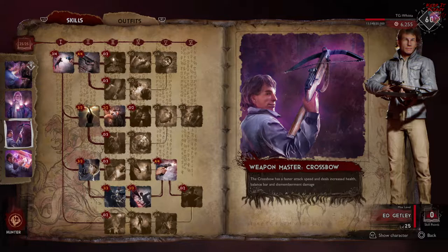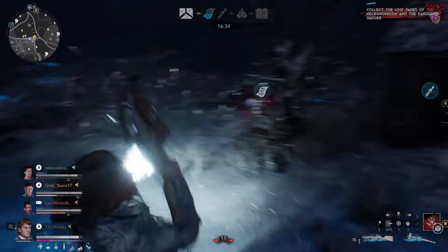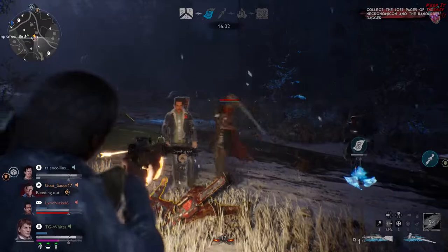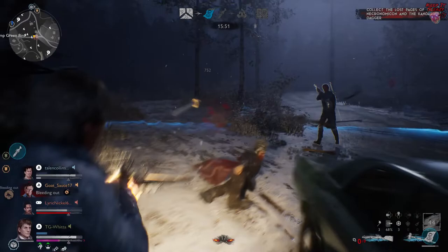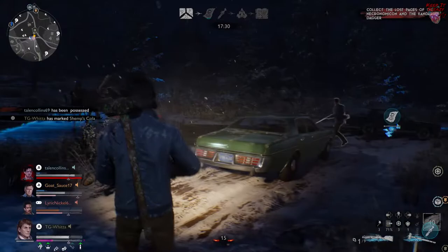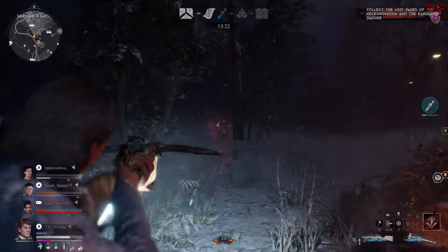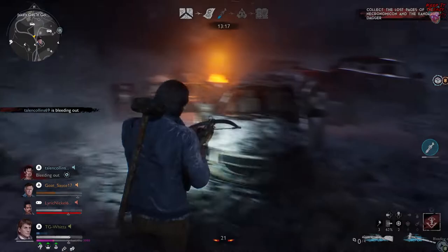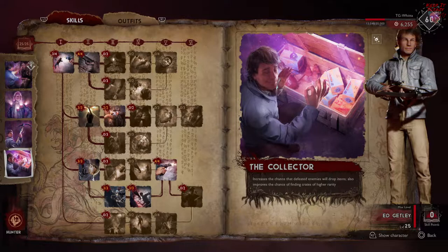Now let's take a minute to talk about Weapon Master Crossbow. This has changed a little bit since the patch — it used to give you a 20% bonus damage to your crossbow, now it only gives you 10%. The reason for that is they added the explosive crossbow, because if the explosive crossbow got an additional 10% boost to its damage, it would just be bonkers — and it already is kind of bonkers. It's kind of up to you which crossbow you want to use based on your play style and the demon you're going against, because the basic crossbow does almost double the damage of the explosive crossbow. However, the explosive crossbow does AOE damage and more dismemberment and balance bar damage. Take a look at each situation, don't be afraid to switch it up during the match. And remember, if you're going against something like a necromancer that's spamming a nonstop army, you're probably going to want the explosive crossbow because you're going to do more net damage just because there are so many units to hit.